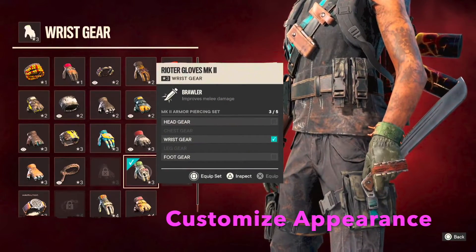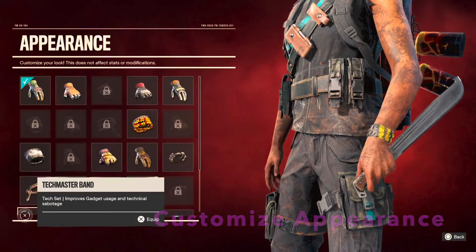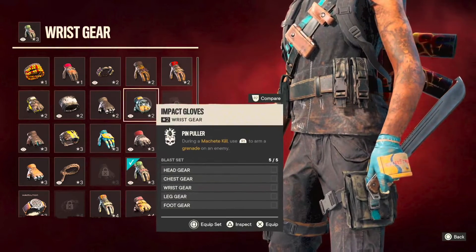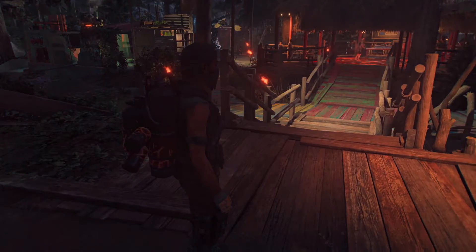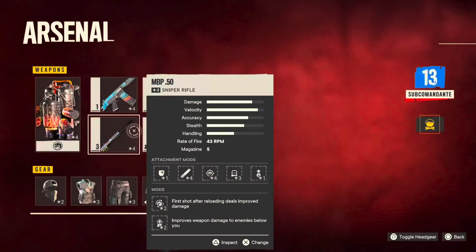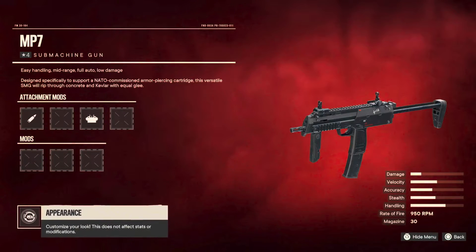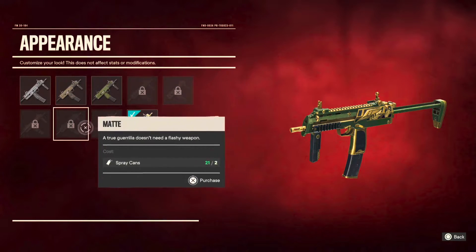You can customize your appearance — make any gear look like any other gear of the same type by clicking the eye icon in the lower left of your screen. You can do the same for weapons, and unlock new looks for your gun with spray cans found throughout the world. Really cool for making things look the way you want.